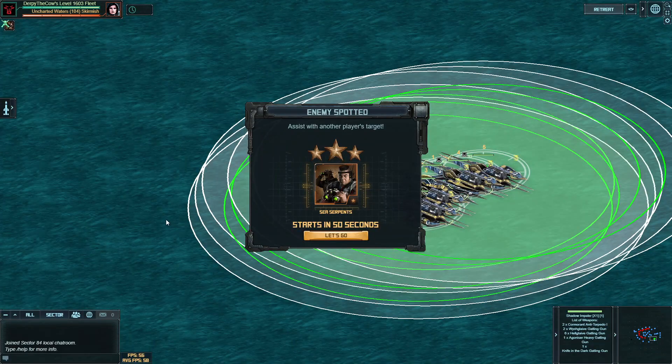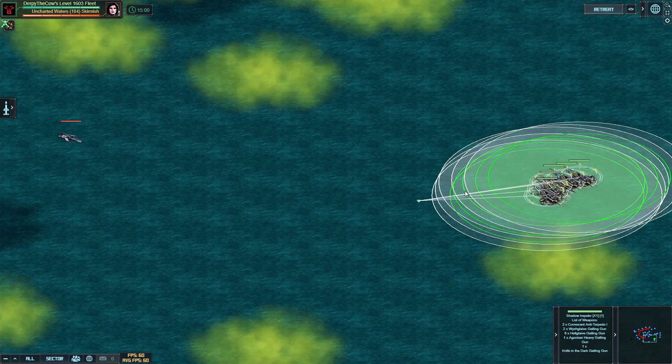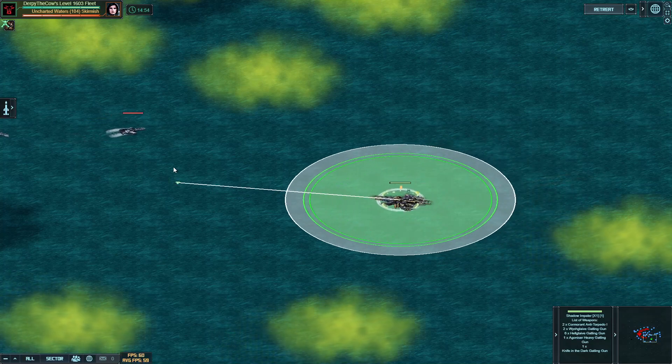The last 104 video I posted, I didn't have any gales on my fleet. I thought there aren't any mortars in the target, therefore we don't need gales. Unfortunately, because kickside cheats, turns out gales are helpful.